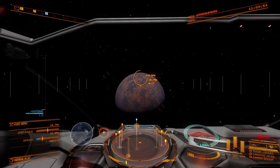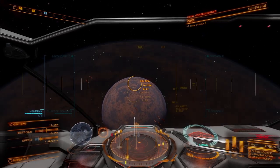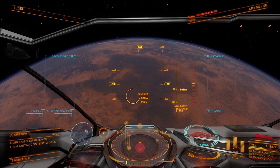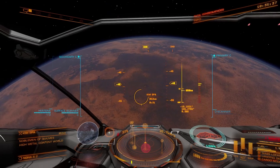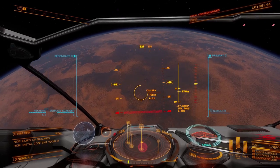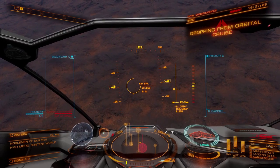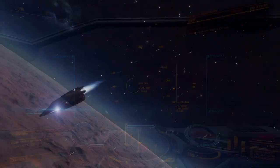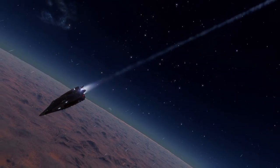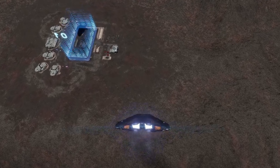I've been upgrading my suits in Elite Dangerous Odyssey and I need suit schematics for that. It's a bit of a bottleneck - it's the last resource I need to go from grade four to grade five on my Maverick suit. I found this brilliant settlement which offers lots of suit schematics on a loop. Typically it takes about 15 minutes and it's in the Nona system - N-O-N-A - on planet A2, and it's Kim Spa.